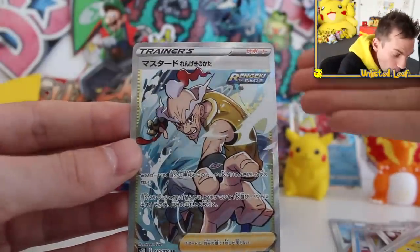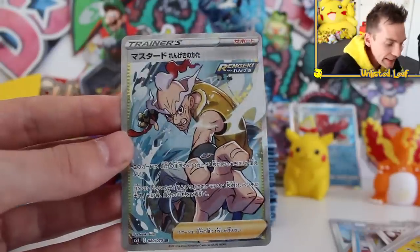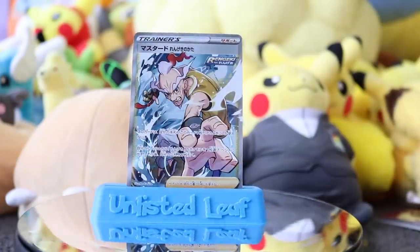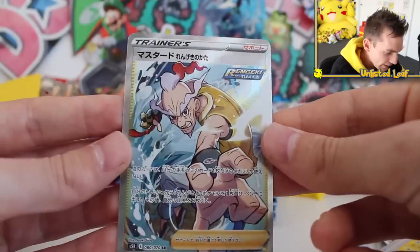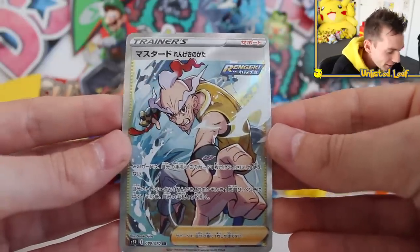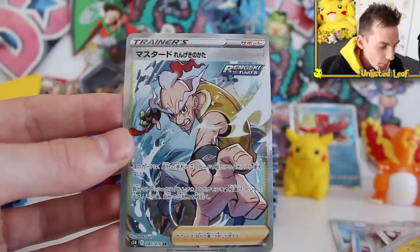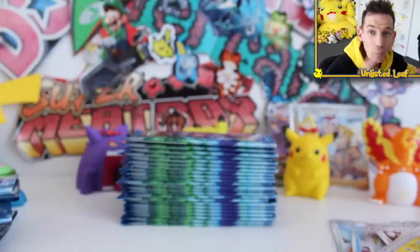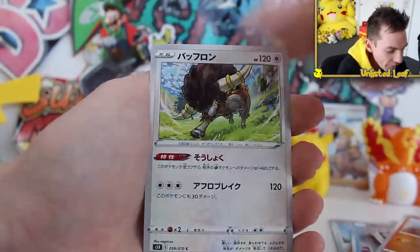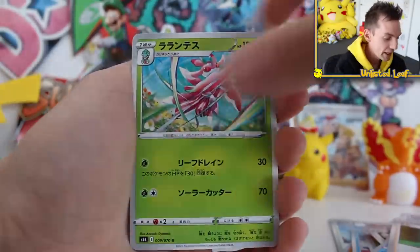Do not worry at all - that is a trainer full art, which is fantastic. The artwork looks unreal because it's hand-drawn. But on top of that, the gold cards are most likely randomly still inserted - there are no rules to the gold cards, they can just be in the set. Full art Mustard is our secret rare right there. I either would want a full art waifu card going for ridiculous amounts, or I'd want a Pokemon. But we can't hate Mustard - let's appreciate that we got a full art card. You're only allowed to pick one - which set would you recommend me opening up next?